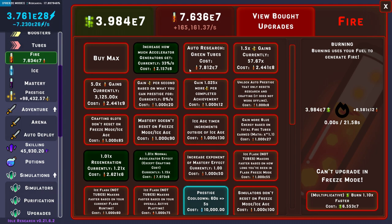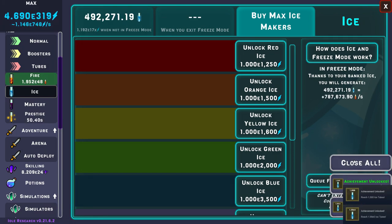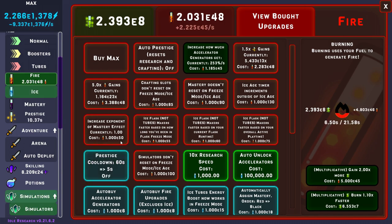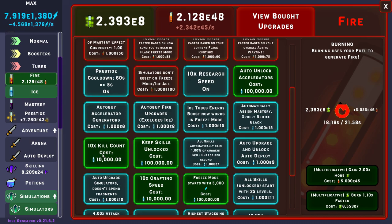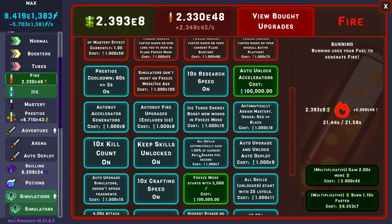I'm looking at my fire upgrades to see if there's anything else I can buy, such as 1.5 golden soup gains. I'm done with this first freeze at 492,000 — that should do the job. We should be able to buy all sorts of stuff. Speed prestige is a no-brainer, and to help it there are a few things like 10x research speed, and 10x kill count will help also. Keep skills unlock — that means once they unlock, they unlock forever; I don't have to go back again and again.